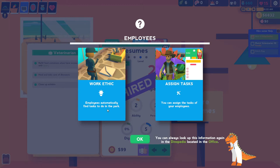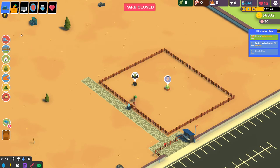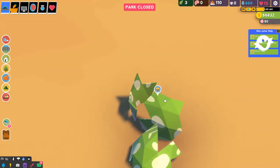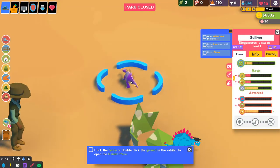Work ethic - employees automatically find tasks to do in the park. You can assign the tasks of your employees. Let's go back to our park. We're just waiting for the egg to hatch at this point. Click on it - and we got a little baby. It's Gulliver! The exhibit pane is a great tool to inspect the type of biome and biodiversity in your exhibit. Every dino species has a particular biome they prefer. We can see all of his different stats - privacy, hunger. The exhibit's not very good and he's sort of hungry.